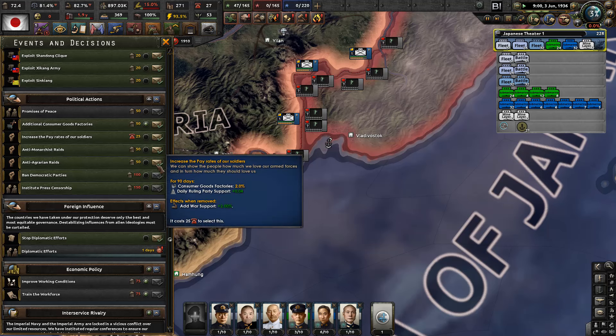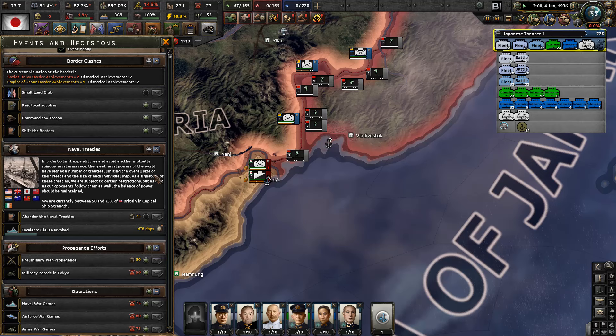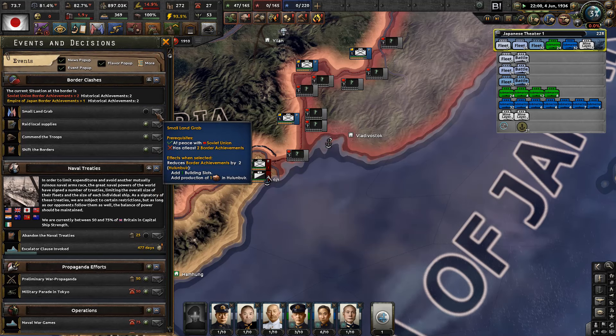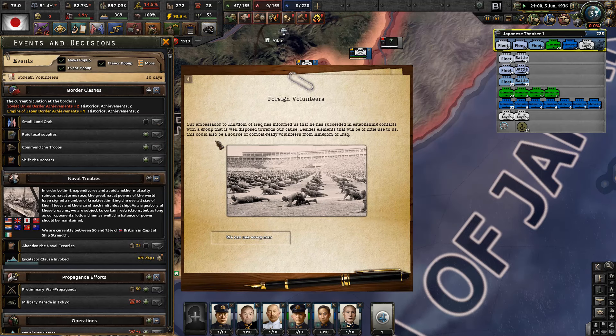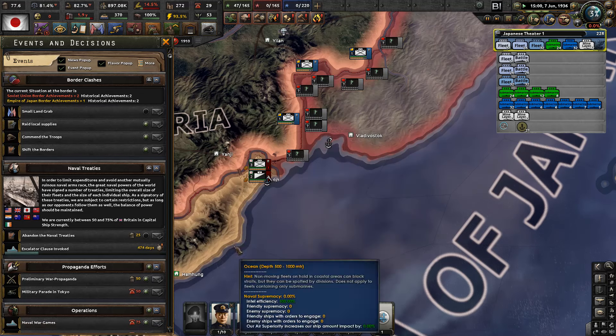Additional consumer goods - export, exploit. Local supplies. Foreign volunteers - we got 50 manpower. Our ambassador to the kingdom of Iraq has informed us that he had succeeded in establishing contacts with a group that is well disposed towards our cause. So, 50 manpower - there might be a time when we'll be happy to get those guys.